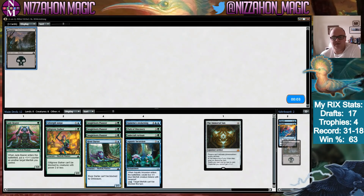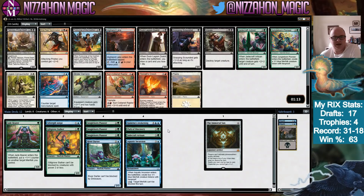We want Merfolk payoffs — and then, oh my god, there's Tetzimoc! So much for the Merfolk plan. It's hard to pass Tetzimoc. I could easily see us becoming a black-green deck now. It's the best card in the entire set. We're not completely locked into playing blue, and Tetzimoc is a good reason not to be. Jungle Born Pioneer might wheel — that'd be great — but Tetzimoc it is. Bomb city!